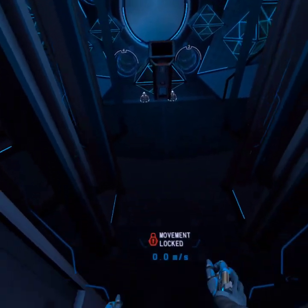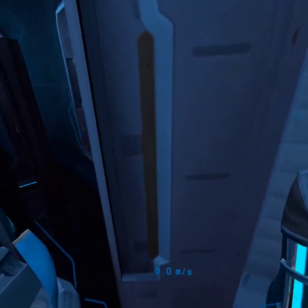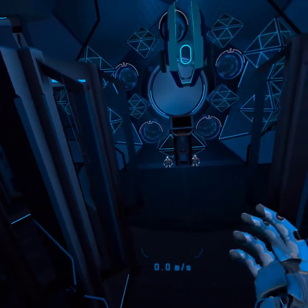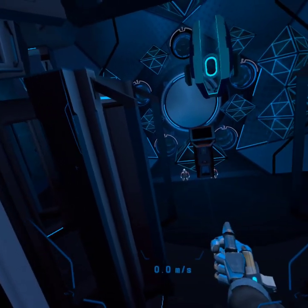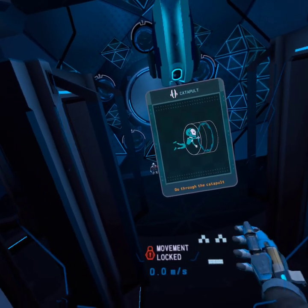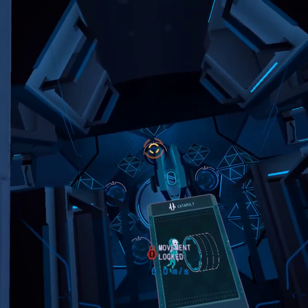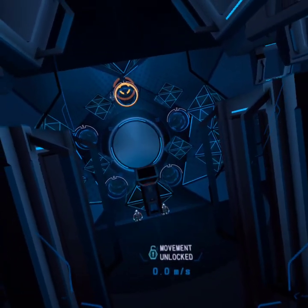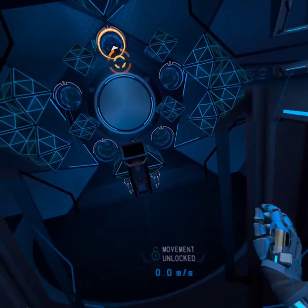Movement locked. Welcome to the beginner's arena simulation. Here, you will learn the rules for Echo Arena and all the core skills you need to compete. This is the team spawn room, where you and your team begin each round. When the round starts, you're ready to launch by grabbing a catapult and launching yourself out of the launch tube. Make your way up to the topmost launch tube. Remember, you can grab the side rails on your pod to exit.